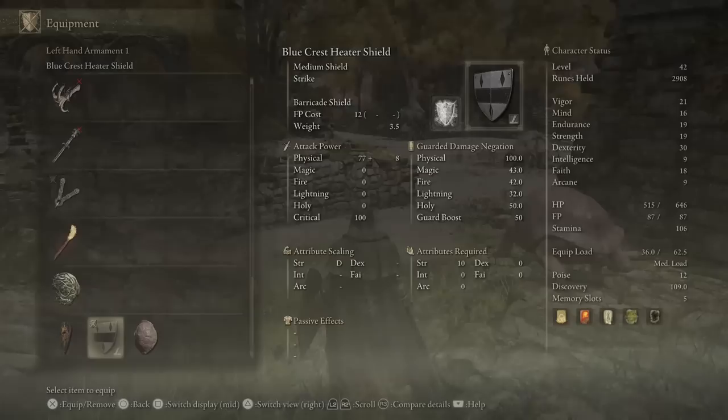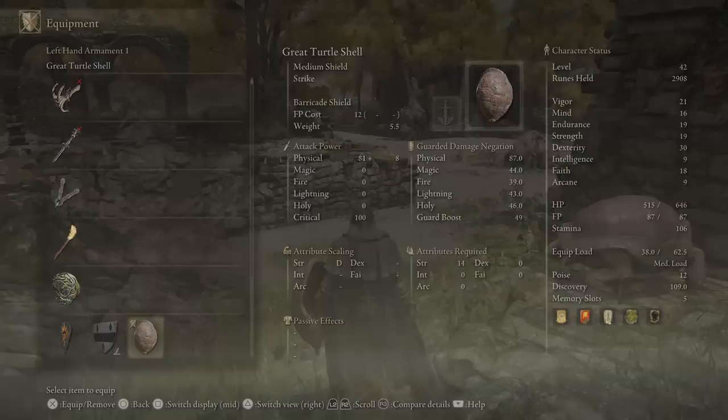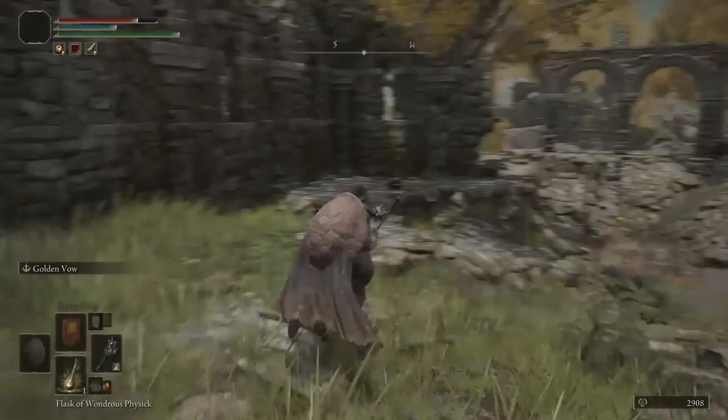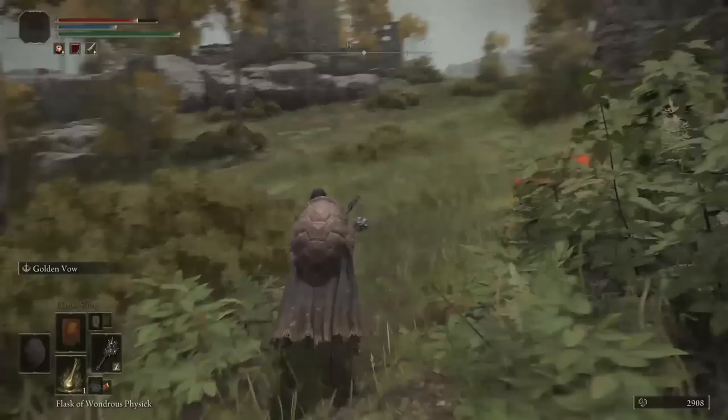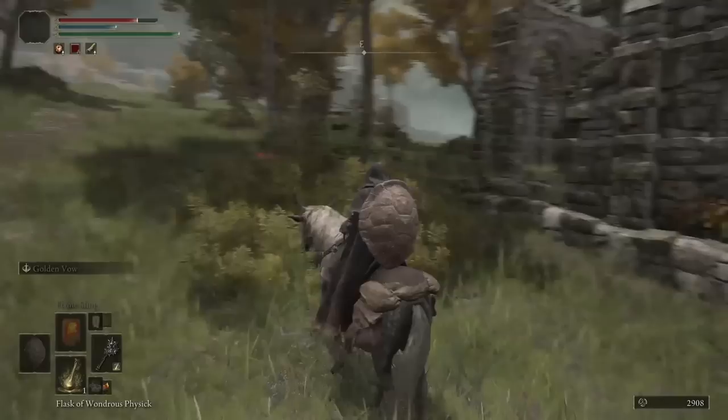The green turtle talisman is essentially the Cloranthy Ring from Dark Souls - it increases your stamina regeneration. We now have two items that do that for us. The turtle shell shield doesn't block 100% physical damage which is strange for a turtle shell, but having this talisman passively makes our stamina regenerate. You can see the little turtle neck icon up where the stamina bar is.